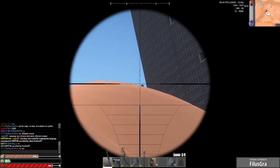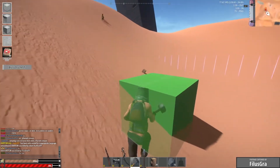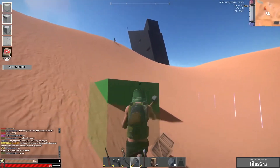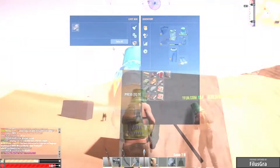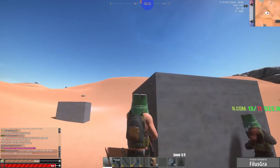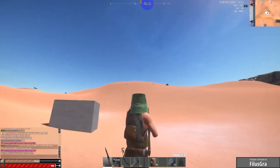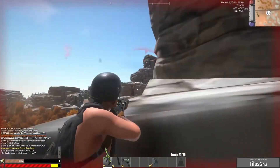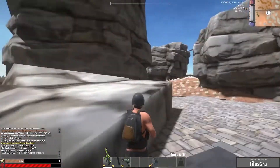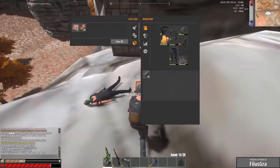In addition to our official servers, Hurt World has a rich network of community servers that often heavily modify the game using the extensive modding SDK, including custom maps, items, construction attachments, and gameplay features. This footage was submitted by one of our community members playing on the popular heavily modified server, Hurt Fun, which constantly adds new features and events.